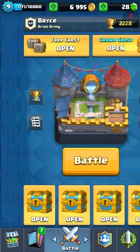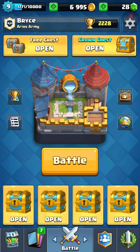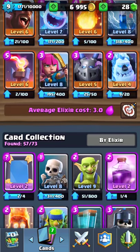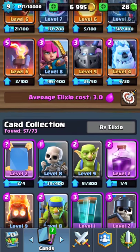Hey guys, Bryce here. I'm gonna be doing a Clash Royale video where I'm planning on opening all these chests to show you what I get. This deck's been working out pretty well for me. If you don't have the ice golem, I'd recommend using a Valkyrie instead. If you don't have the ice spirit, use a lower elixir card like skeletons or goblins to slow them down.